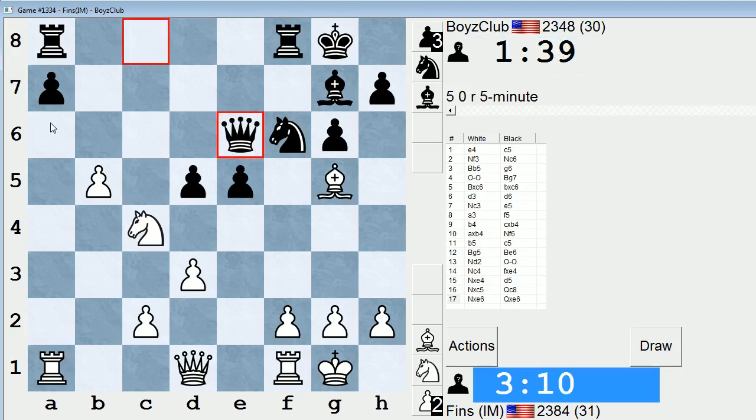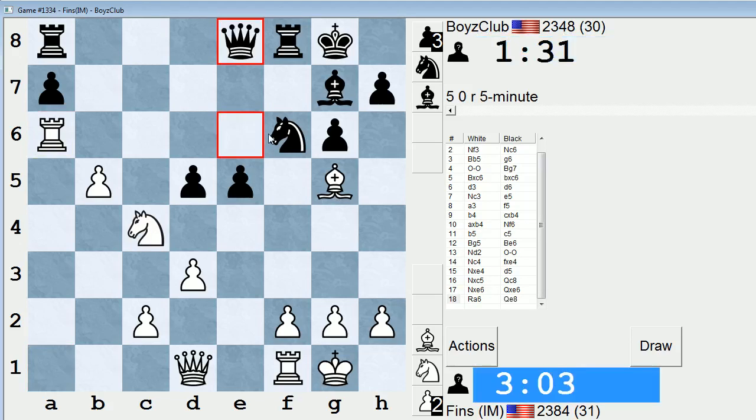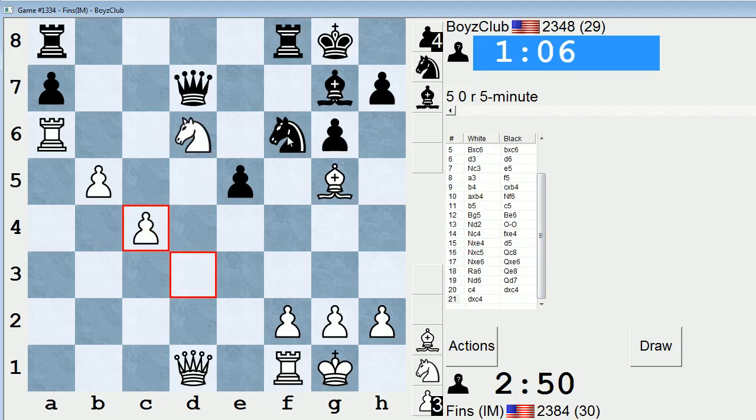I might be able to play Rook A6 after this, interestingly. Let's do that — Rook A6, hit the Queen. My Knight is still under attack, and he could attack my Bishop too, like Queen F5, but I can take on F6 and it's fine. So Knight D6, maybe — let's go Knight D6, attack the Queen, and then play C4, trying to support our Knight with C5. This is looking promising. Maybe Knight E8 he should play to try to exchange my Knight. He takes instead. Now I have ideas like taking on F6 and then going Queen D5 check — this Knight could turn into a monster.